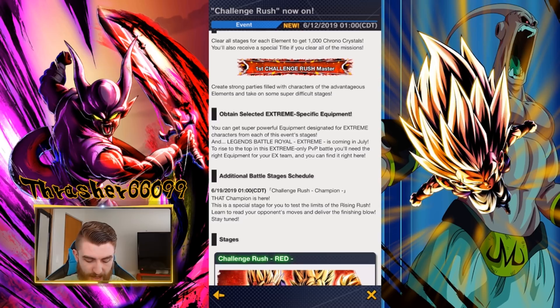On the 19th, they're bringing one more stage to this Challenge Rush. It says 'that champion is here — this is a special stage for you to test the limits of Rising Rush. Learn to read your opponent's moves and deliver the finishing blow.' I think we're going to be fighting Hercule — he probably won't have a ton of health, but the key is we're going to try to do as much damage as possible with Rising Rush and get bonus rewards the more damage we do. The most damage I've seen so far is 42 million by a Super Vegito, though they were doing a lot of things to stack that up, including having their opponent use Whis' green card over and over to stack his buffs.